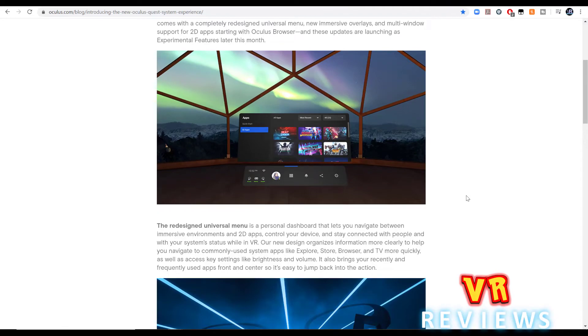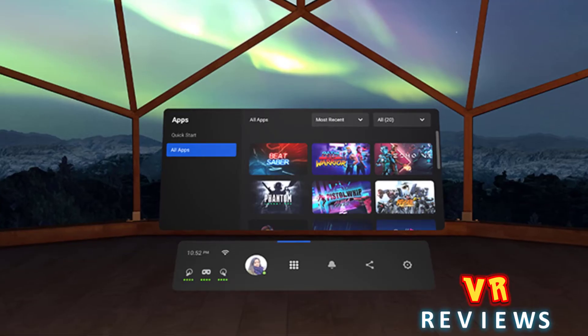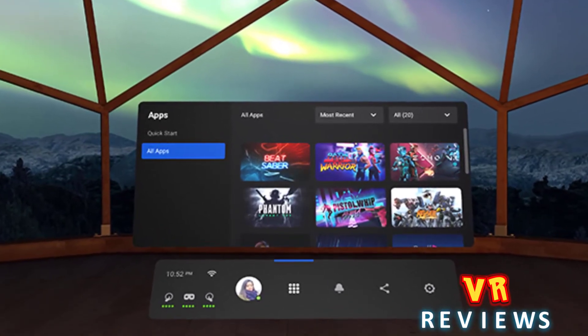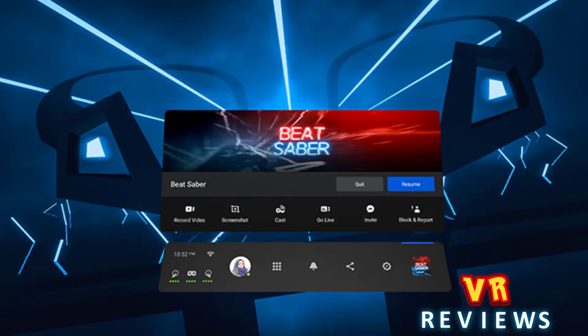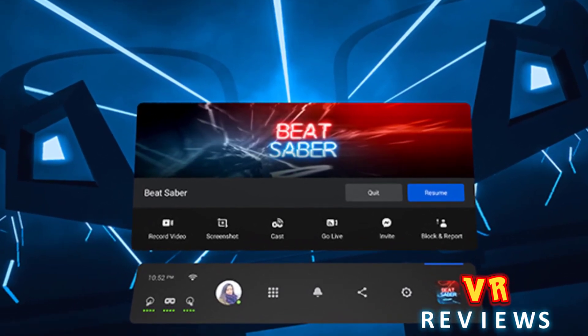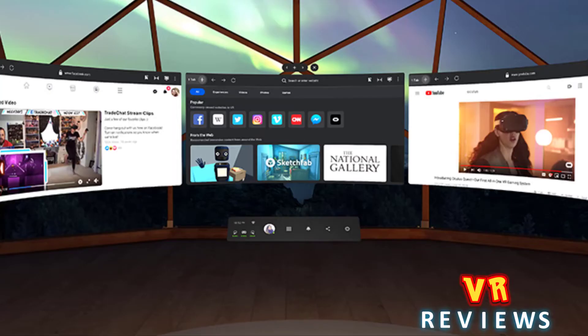We round off this video with news that there's a new update coming late this month that redesigns the whole user interface for the Oculus Quest. The new update brings a cleaner design, and when you press the Quest menu button, instead of taking you out of the game like it used to, it now just brings the menu up within the game so it doesn't interrupt your gameplay experience. It also allows you to bring up multiple windows at the same time within the headset.